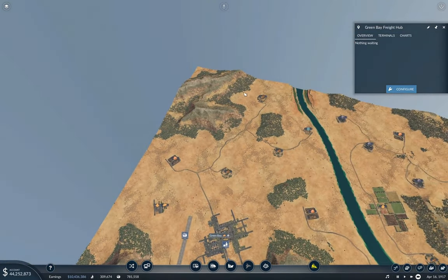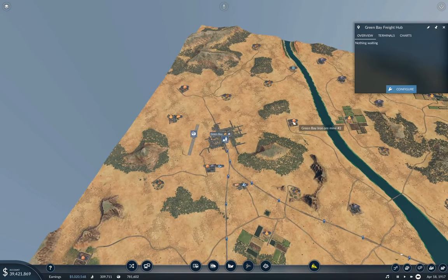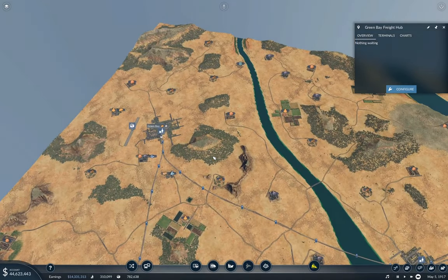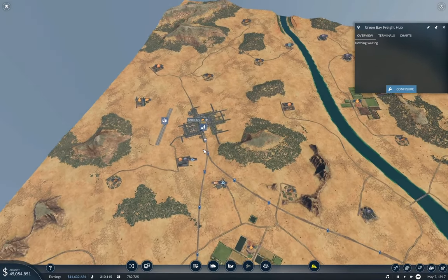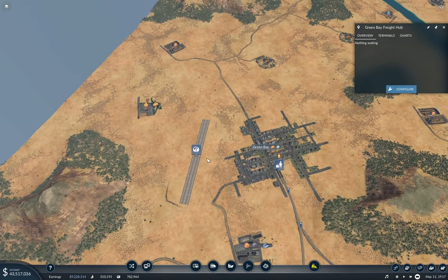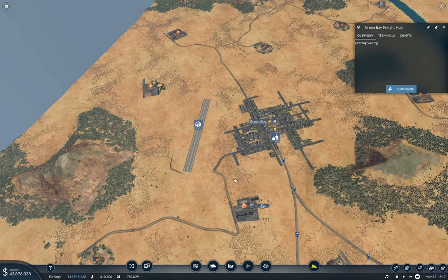Now what do we need here? We need drop-off platforms for the stuff coming in from up here and over here — so that's six drop-off platforms just coming in from that side. We need a pickup and a drop-off for the food processing plant. We don't have the resources we need necessarily in range for the steel mill, so that might need multiple truck lines just to handle the volume of iron and coal — and steel.